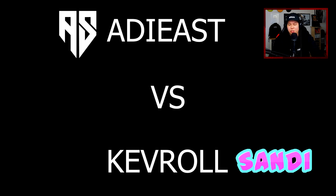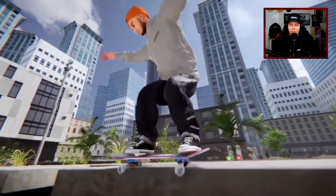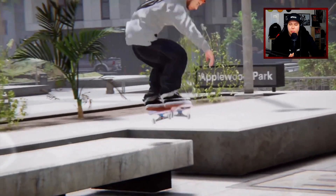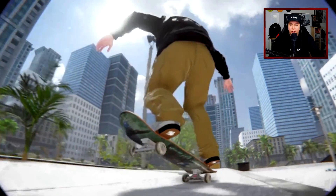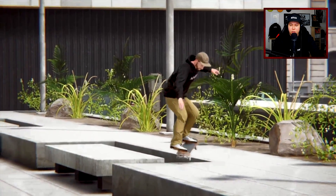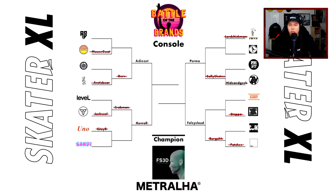For the first section of round three in the console category, we got Addy East from Atlantic Skateboards going up against Kevroll from Sandy Grip. Addy East with a back 50 to back lip to tail, backside flip out — really clean and one of the more simple combos, which I really like. That was an interesting approach — great execution on both of these. Moving on to the finals, we got Addy East from Atlantic Skateboards.